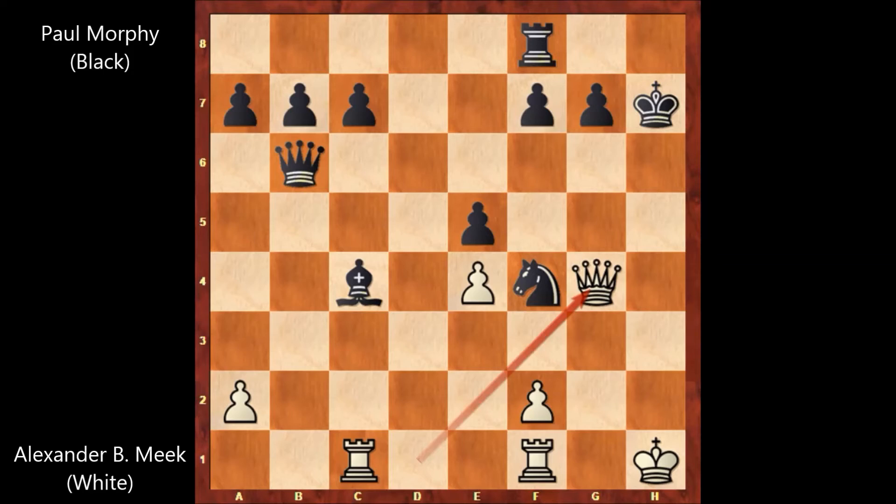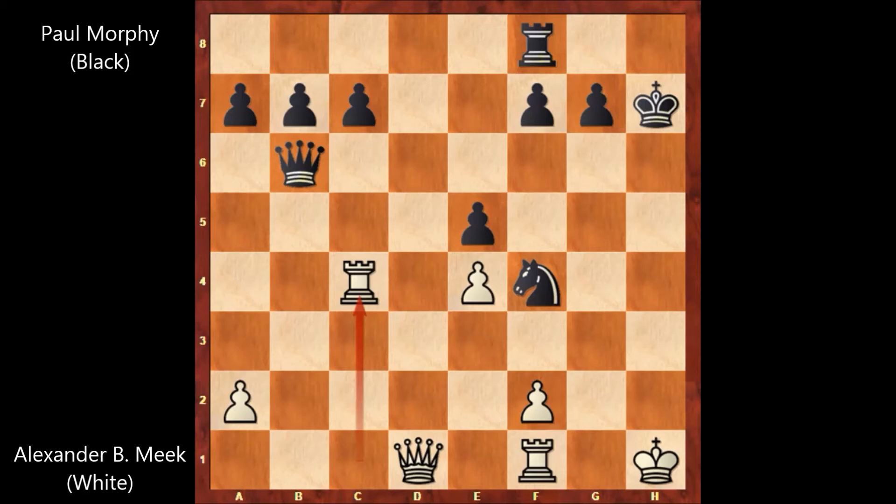A quiet move, not capturing the bishop. What happens if rook takes bishop? This is the key moment of the game. We have queen to h6 check, and white is getting checkmated. King to g1, queen to g5 check, king to h1 — or king to h2, it doesn't matter — white is getting checkmated. Queen to g2, that's checkmate. That's why B. Fort Meg unfortunately didn't capture the bishop. So Paul Morphy is threatening checkmate, that's why he played queen to g4.